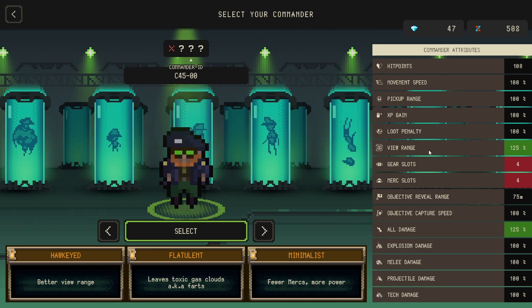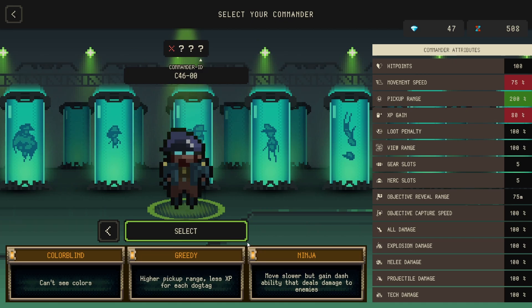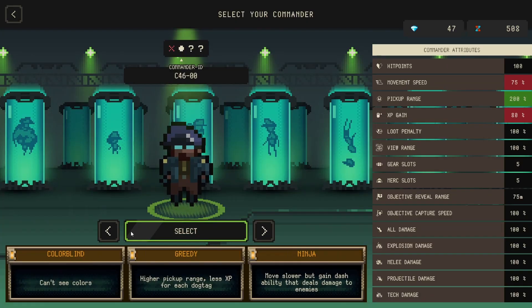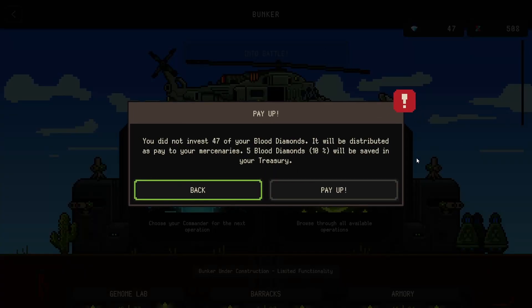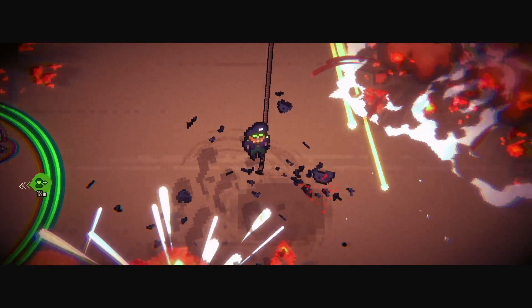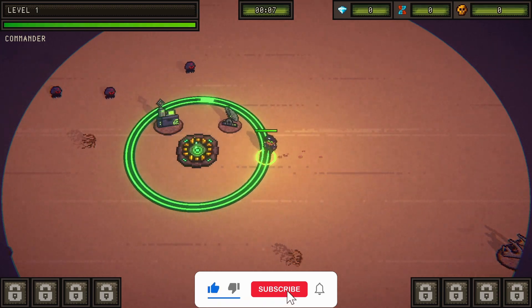Let's see what commanders we're going to get. The basic one - oh gosh. But this one: fewer mercs but view range is better and all damage is better. This actually sounds good because I'm not interested in getting more than four mercs anyway. What about this guy - colorblind but greedy, which was what got me to win before. And this guy - his only cons are fewer gear slots and merc slots. He gets a head start on damage and view range, the complete opposite of the one we had before.